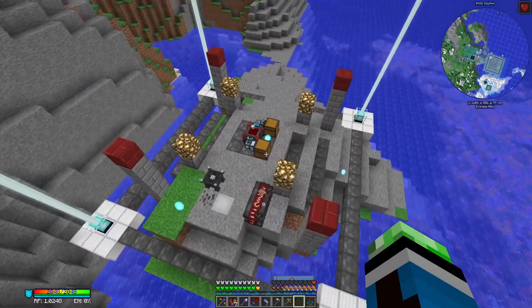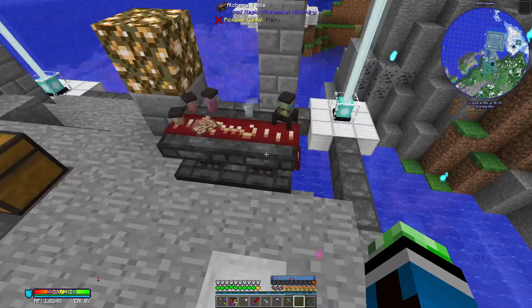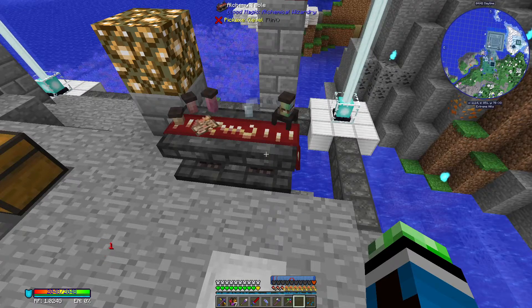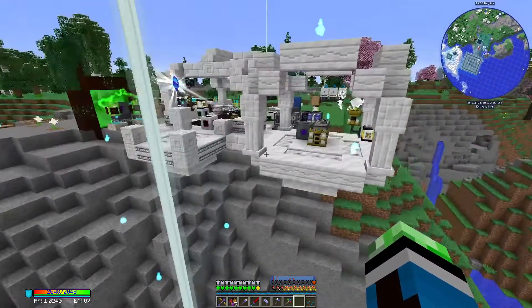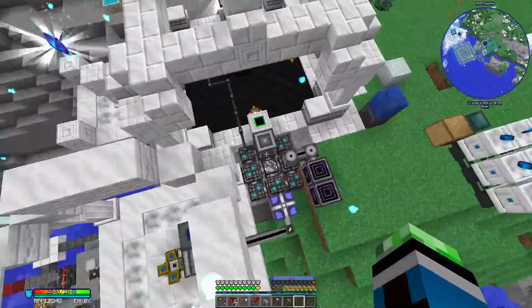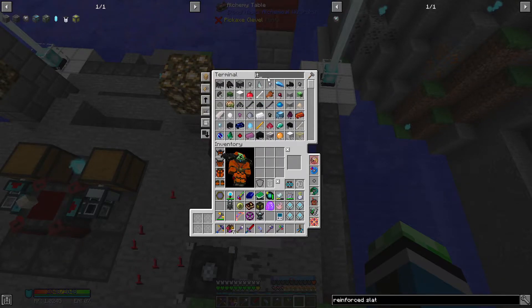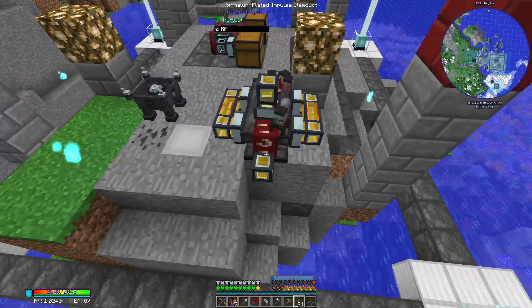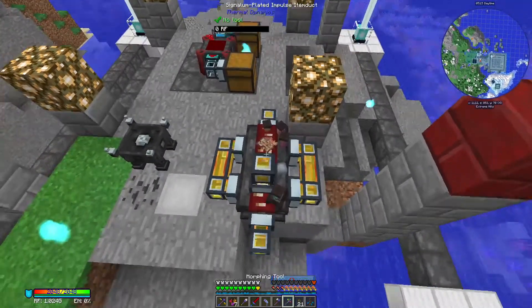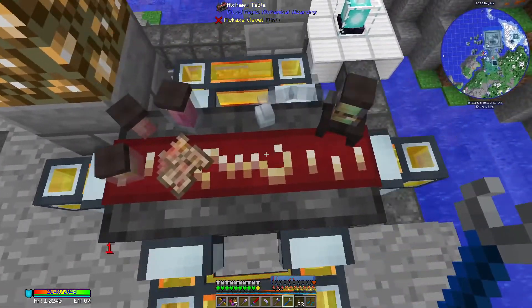There is one more thing I need to figure out — I need to automate the alchemy table. I actually don't even know how item routing works with this. Item duct? It looks like I can pump into the sides and also into the top for some reason. It looks like you can interface with a lot of sides here.